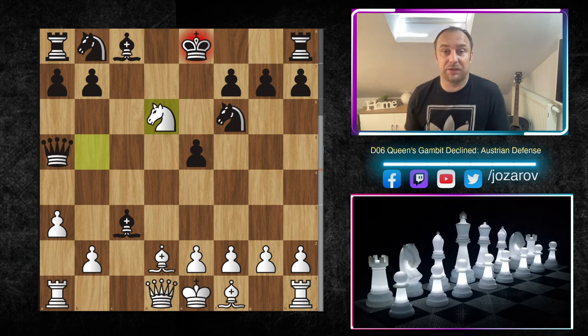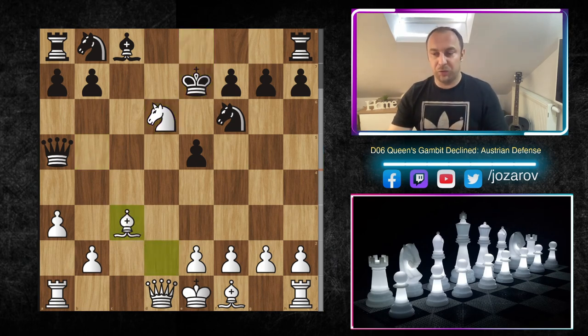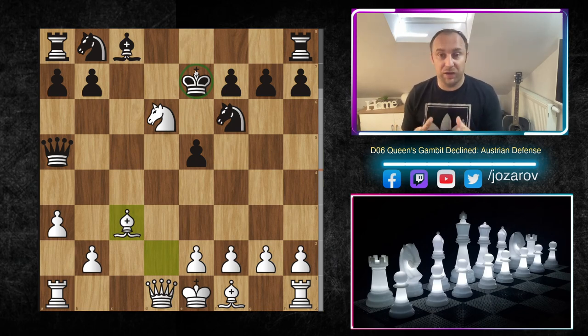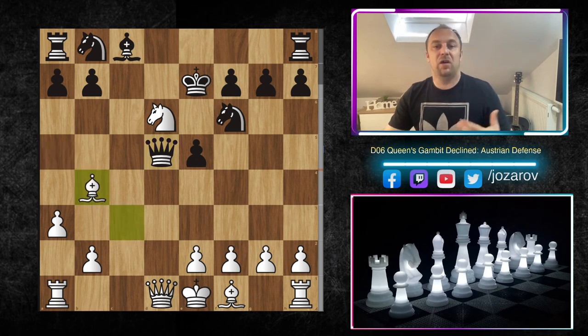Now it's not time to take the bishop immediately — instead comes a beautiful tactical sequence: knight to d6. This is must-know theory in this line. Knight to d6 is really beautiful because after king to e7, you get another tempo with bishop to c3. Notice Black has lost the privilege of castling — the king is stuck on a dark square, Black no longer has the dark-squared bishop, the king is in the center, and the queen is in danger. This is a monstrous position for White.